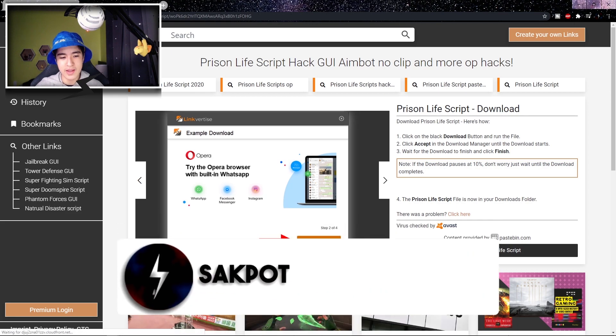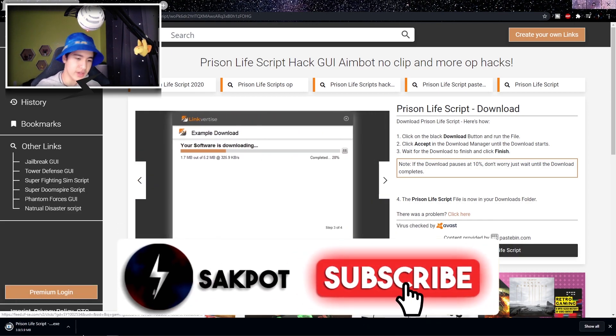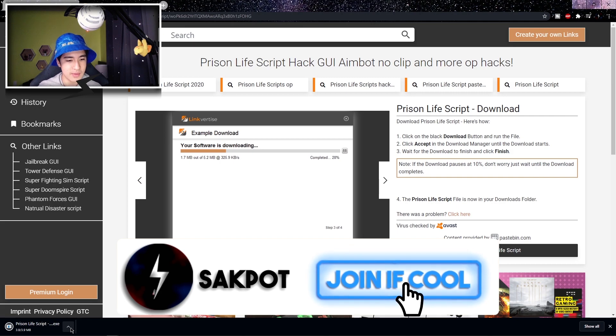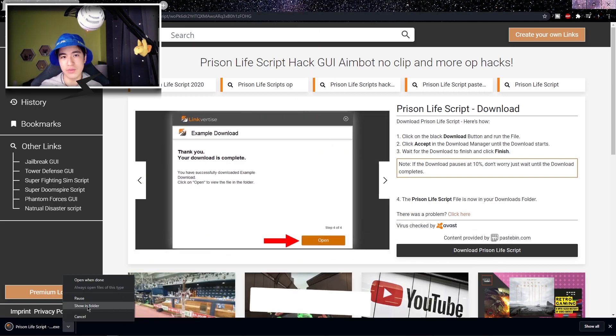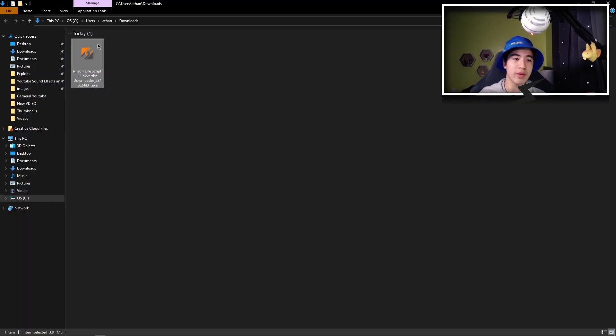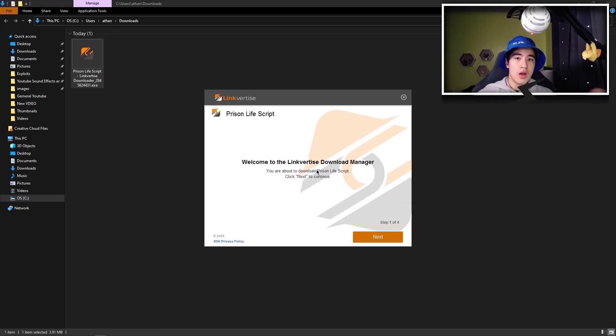Click on it. Now if you look on the bottom left of your screen you should see it. Pretty much you wanna click on the little arrow and then click 'Show in folder.' Now this is pretty much where the file is on my PC. What you're gonna wanna do is double-click on it to open it up just like that.